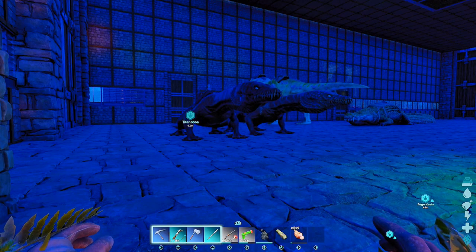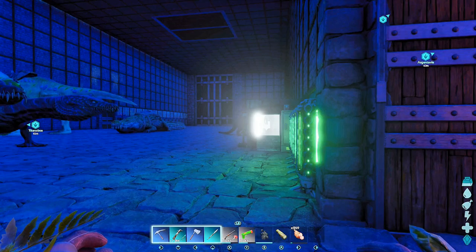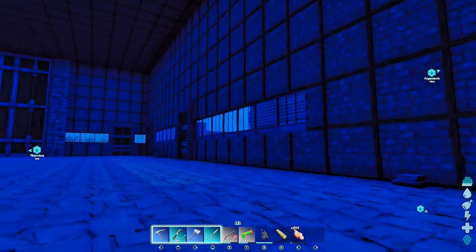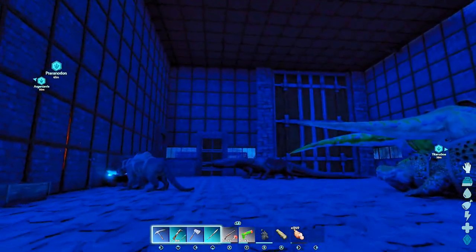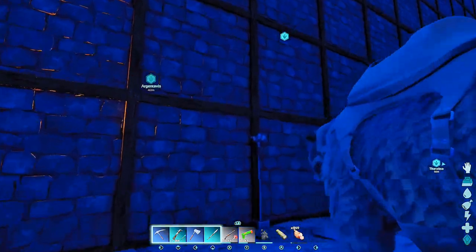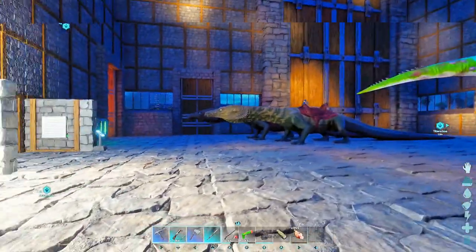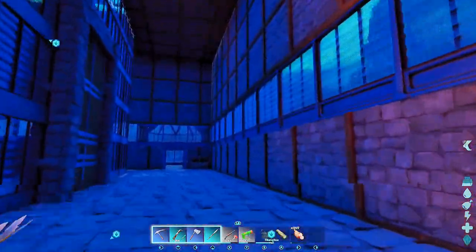Welcome back, thanks for pulling up and tapping in. In the last episode I showed you some stuff about my build, so if you saw the last episode you'll see some newness here - I gave us some windows so we get some natural lighting in here. Hey flukes, what's going on! I wish we could pet all animals like the lystrosaurus.